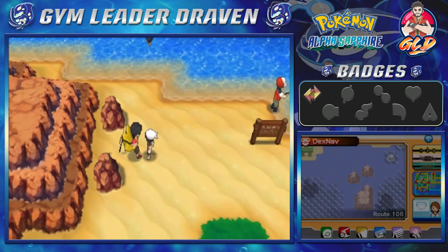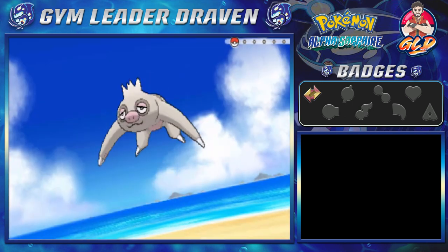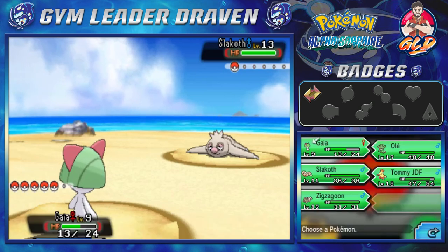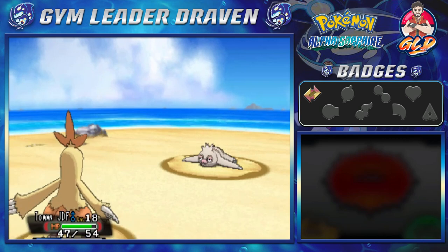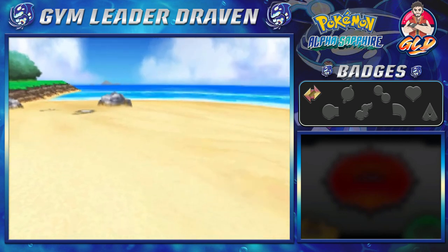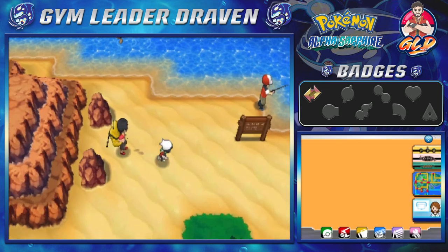One more trainer nearby — a Backpacker who mentions he was born far from the sea and always dreamed of coming to Hoenn. We send out Gaia the Fierce Knight and take on his Slakoth. Its Truant ability is messing with us — one turn in, one turn out — so we switch and use Double Kick to finish it off. Tommy gets points, Gaia grows to level 10, and we defeat the Backpacker.